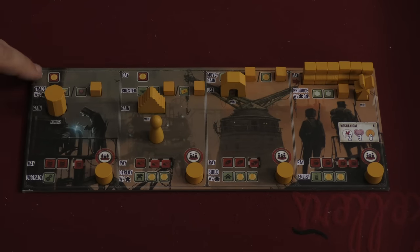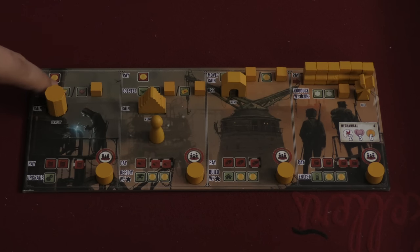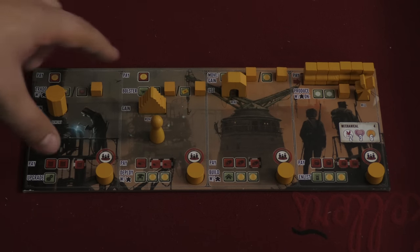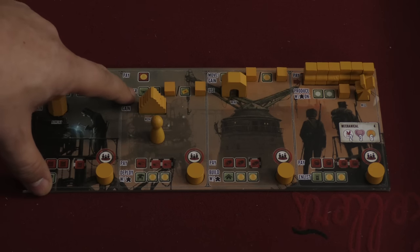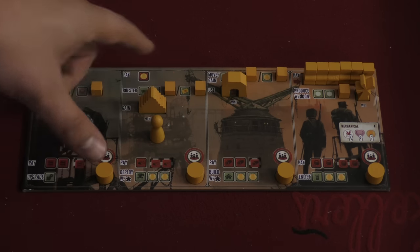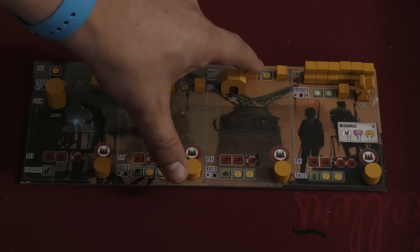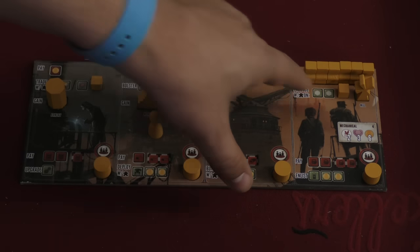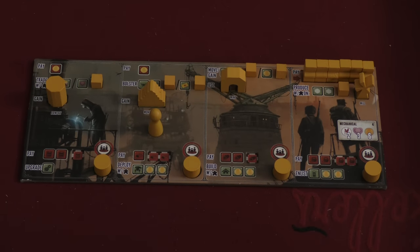For example, in this first spot, you can pay one coin to trade — wherever you have one of your workers, put any two resources there — or take one popularity. Here you can pay one coin to get two power points, or draw a combat card. Over here, you can simply move two of your units, or take a coin. And over here, you pay a certain amount — which right now is nothing — and you can produce on two hexes you control, getting one resource or worker for each worker on that hex.